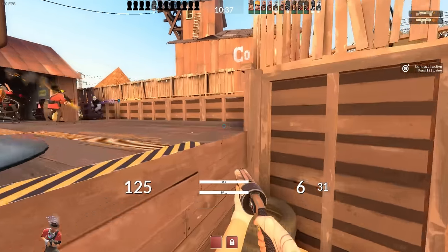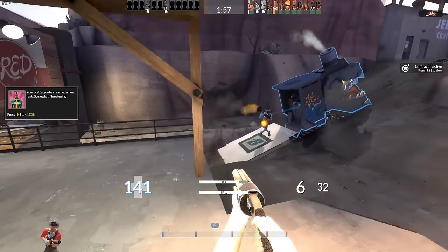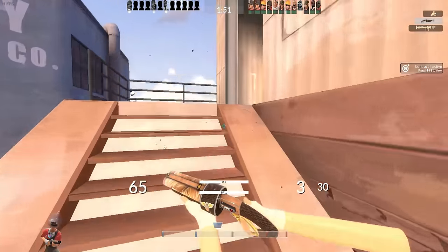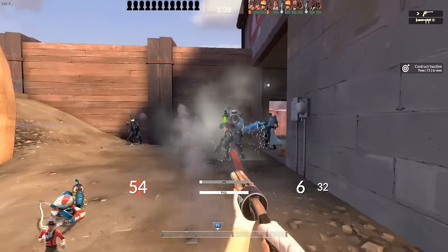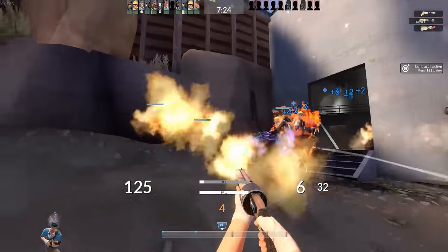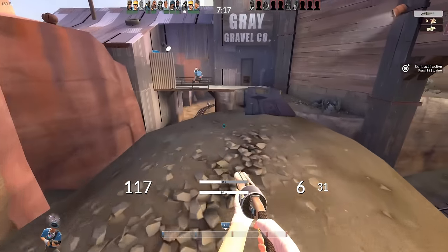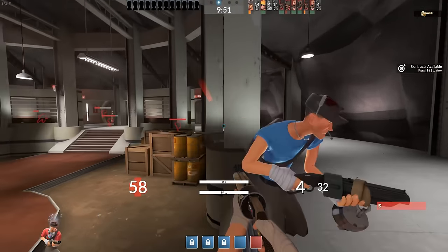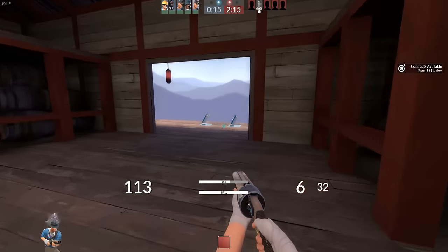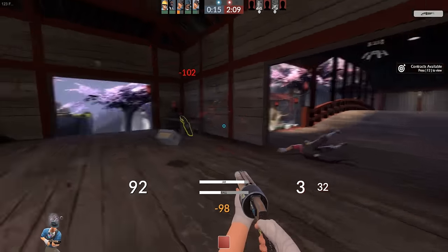This weapon also competes pretty heavily with some other very strong options in Scout's secondary slot. With exception to maybe the Winger, Scout doesn't really have a bad secondary, and the myriad of uses each of them have can lead to situations where the Mad Milk simply isn't the best option. It's a jack-of-all-trades, master-of-none kind of item. But even with that, the Mad Milk is an all-around universally powerful Scout weapon, and one of the most consistently useful utility secondaries in the game. It's a weapon that nobody would ever complain about having on their side — overall strong, unbothered, and can fit snugly into pretty much any loadout.